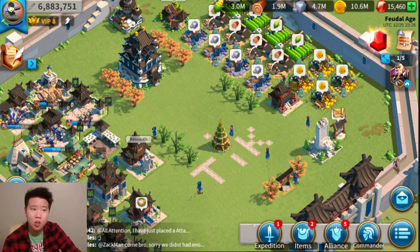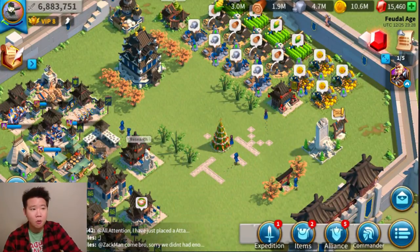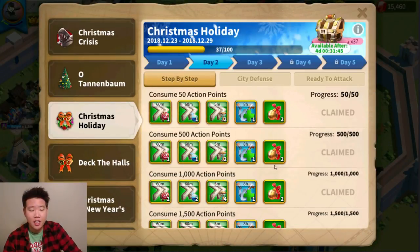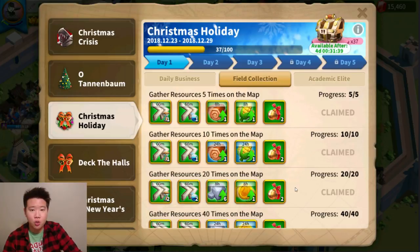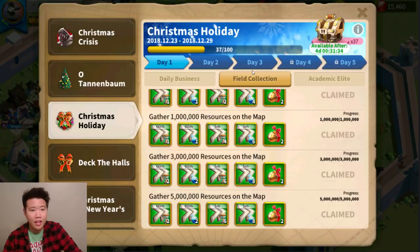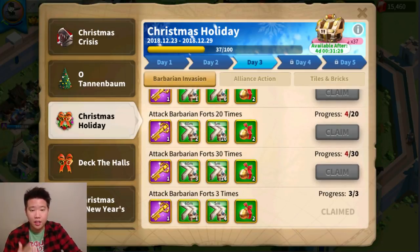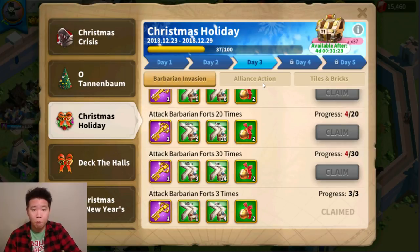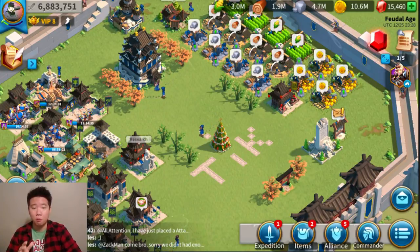Tip number two is to do your events. Your events are on this page right here. As you can see I've been working on my events and consuming action points. There's field collection, resource gathering — very easy — and you're getting a lot of speed ups. Just do your events and it's going to work out well. There is no excuse not to be a successful player in this game.